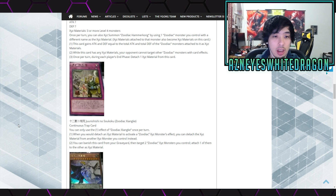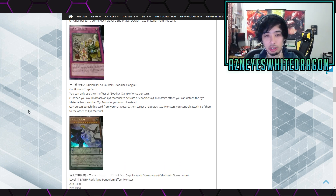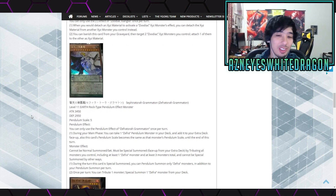We have Zoodiac Jungle King — a continuous trap card. You can only use the first effect once per turn: when you would detach a material to activate a Zoodiac XYZ monster effect, you can detach material from another XYZ monster you control instead. Then you can banish this card from your graveyard to target two Zoodiac monsters you control and attach one of them to the other as material. I feel like Broadbull is just going to get banned and then people will say who cares about Zoodiacs anyway.